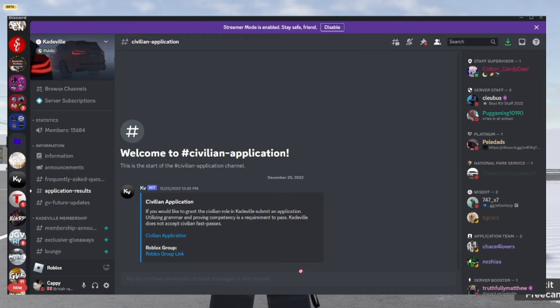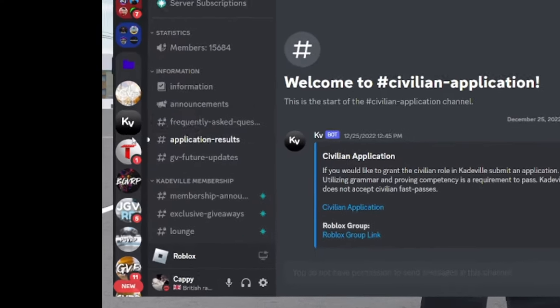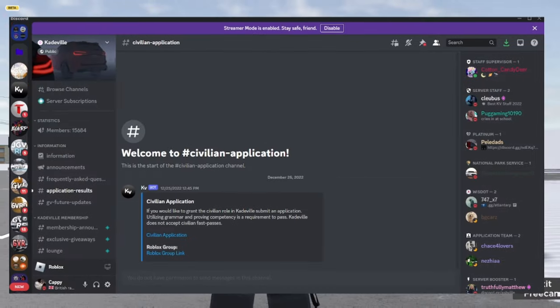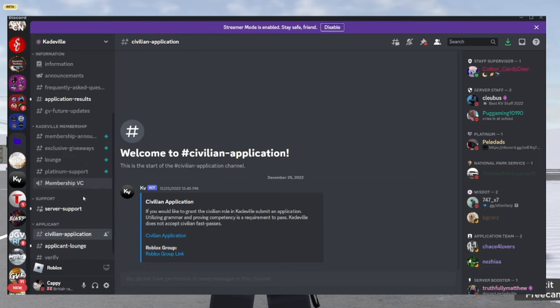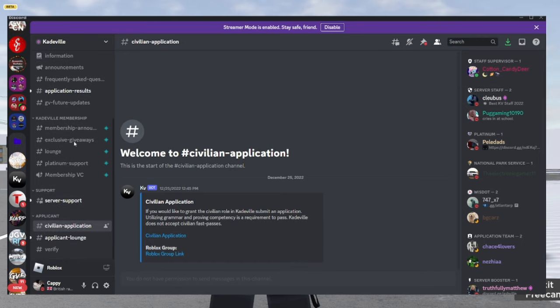The first thing you want to do is open up your Discord and find the green world replay server you want to join — like Cadeville for instance. If they have a civilian application, it should be listed in the server. If we click the civilian application right here, it's gonna take you to the site and give you the role.